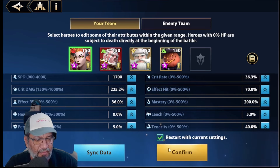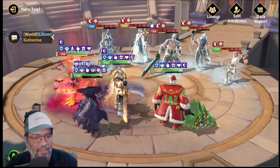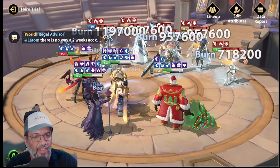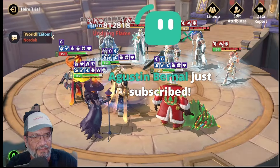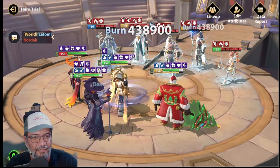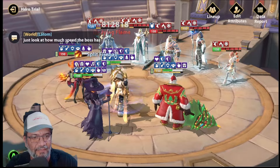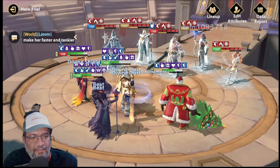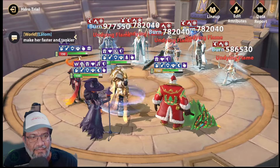So we'll start and leave it on auto. We're waiting for her to use her ultimate 10 times — here we go: one. We wait for it to recharge again and count: two, three, four, five — look at all that damage she's doing — six, seven.